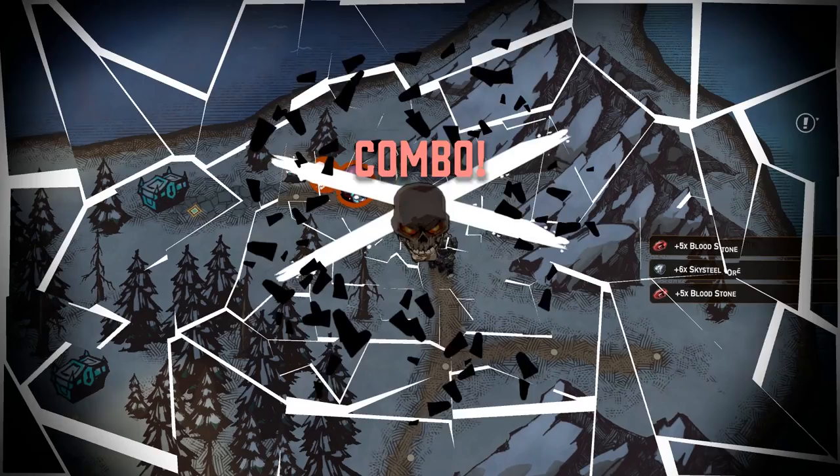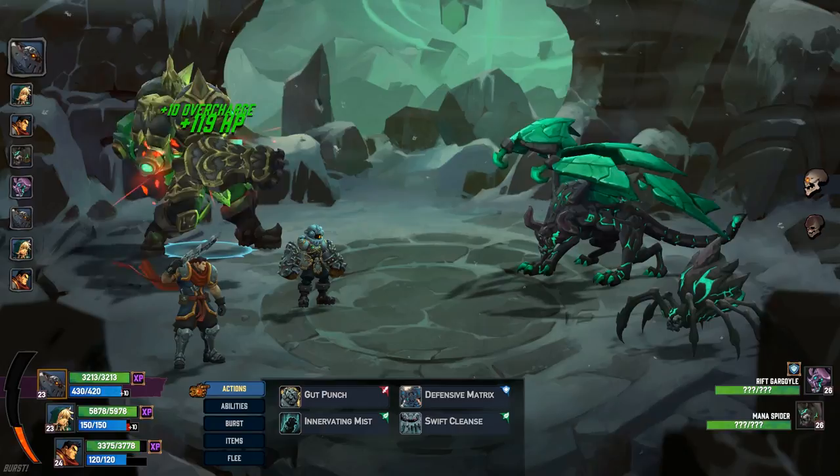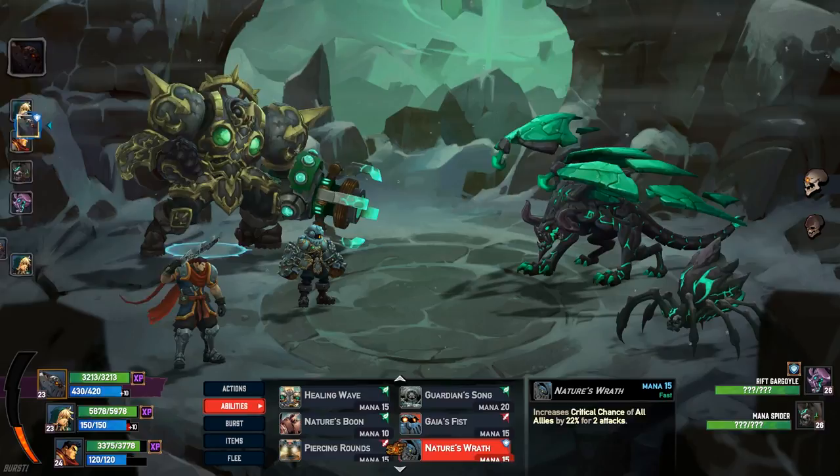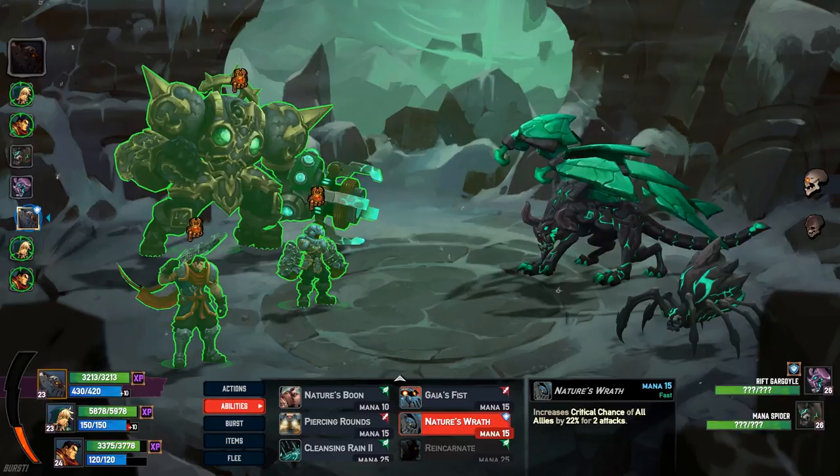Rift Gargoyle! That's a new creature, and it looks drop-dead gorgeous. So we're just going to lead... Nature's Wrath? I think Nature's Wrath is the new move — increases the crit chance of all allies for two attacks. That's kind of nuts, actually.